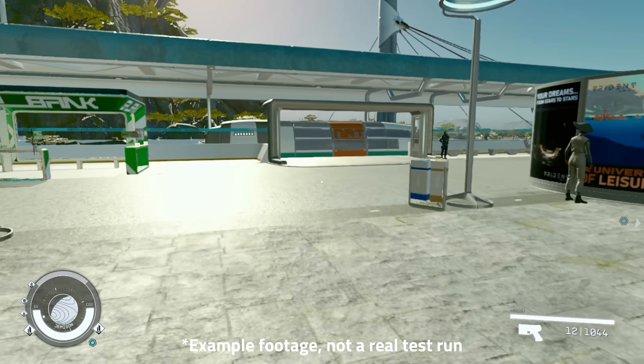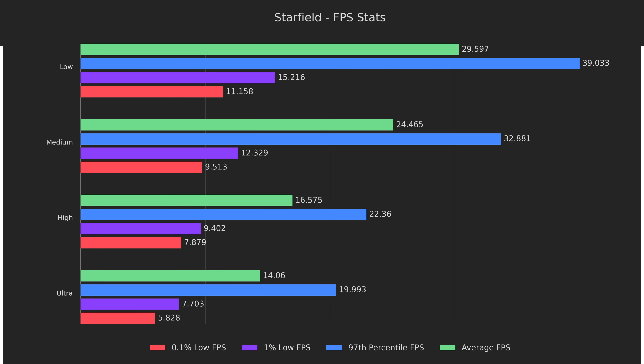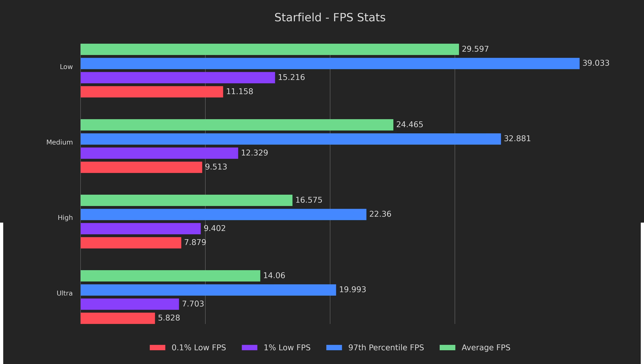Without further ado, let's get into the baseline. Right off the bat, we have what I'll call suboptimal numbers. Even on low, we can't hit an average of 30 FPS, and ultra can barely even manage 14. On top of that, stuttering is pretty severe, with low being the only preset to manage a double-digit 0.1% low. We clearly have our work cut out for us, so let's find the bottlenecks.